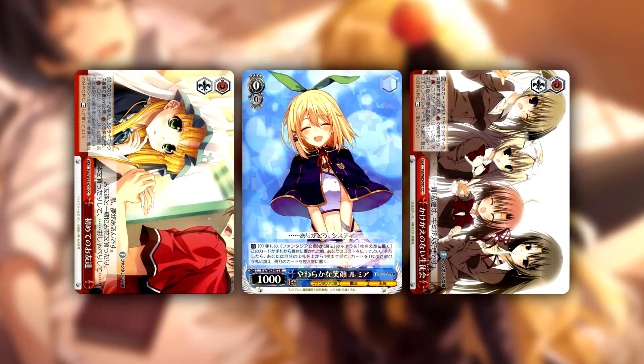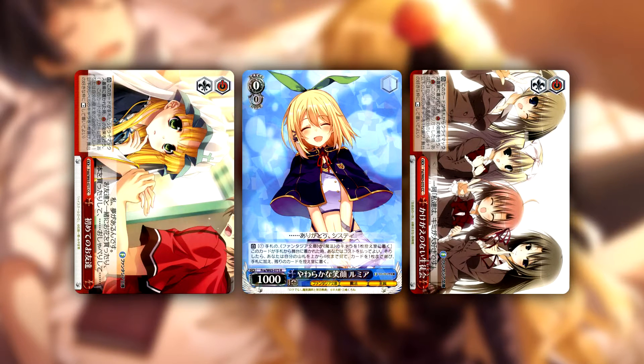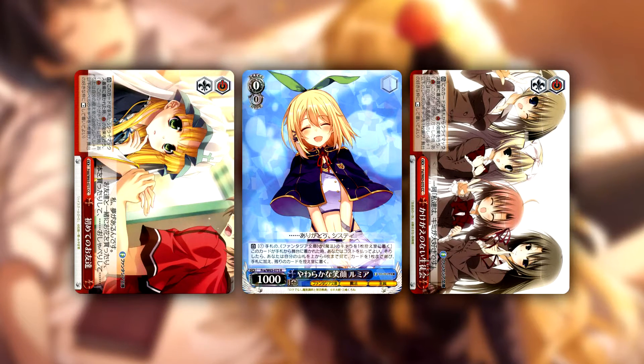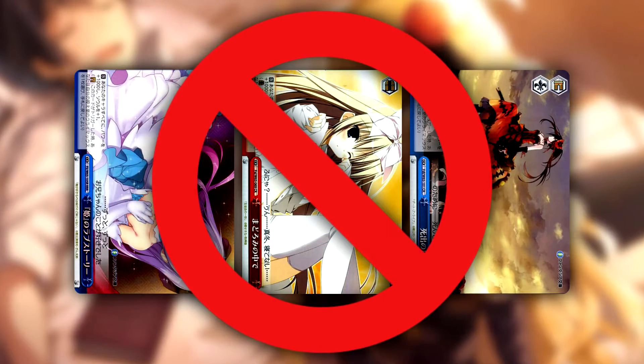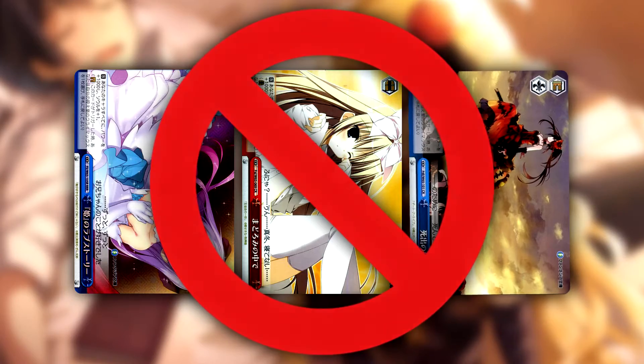A deck that heavily leans on climaxes like a crutch — so if you don't draw them or use roomies to dig, you're up a creek without a paddle. Keep in mind if your opponent is severely ahead, you can't push them as you do not have global soul, although you have a million two soul beaters, so make of that what you will.